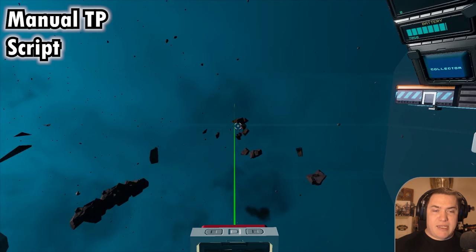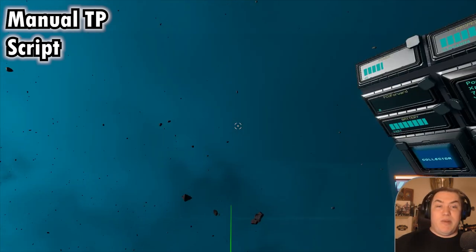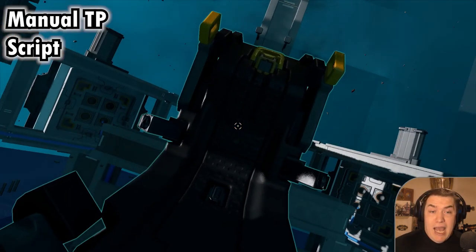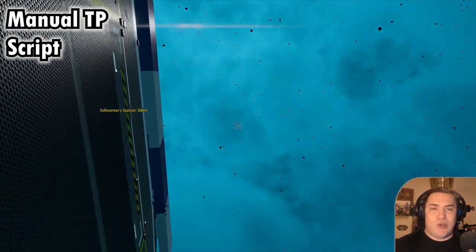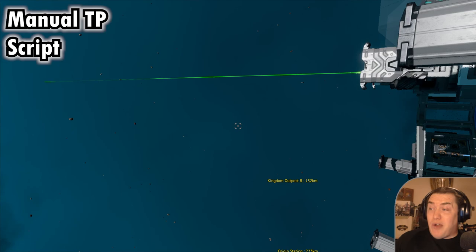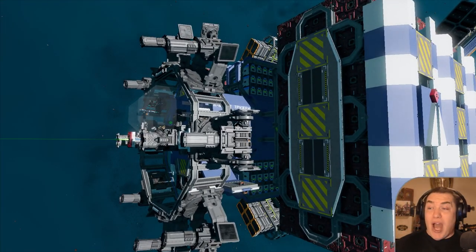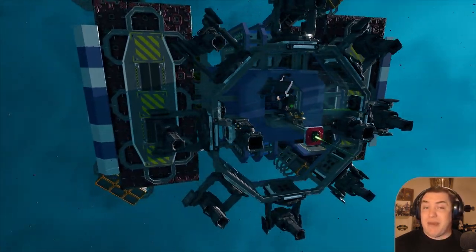And I think that's it. Asteroid completely dismantled, everything collected. It took me about 10 minutes with the new settings to get used to the whole ship, and you can fine-tune it to your liking, but you can see how quickly you can now dismantle asteroids with this ship. It has the speed, it has the crates, it has the design, and now it has all the minor and major adjustments and bug fixes in order to become one of the best ships that you can find.